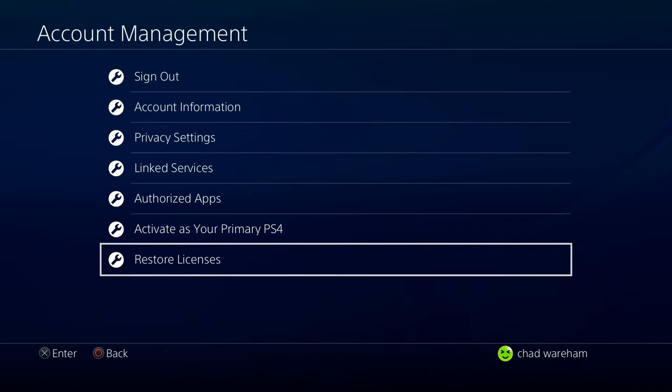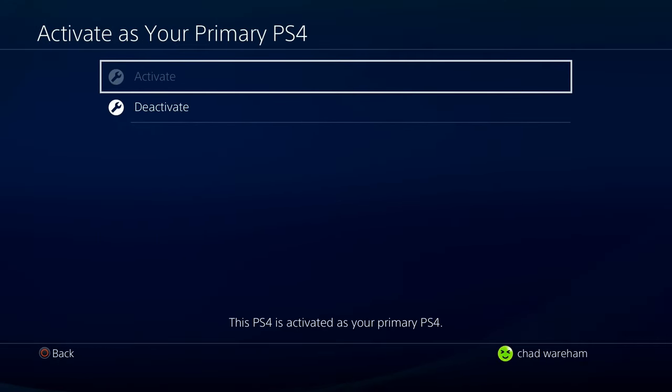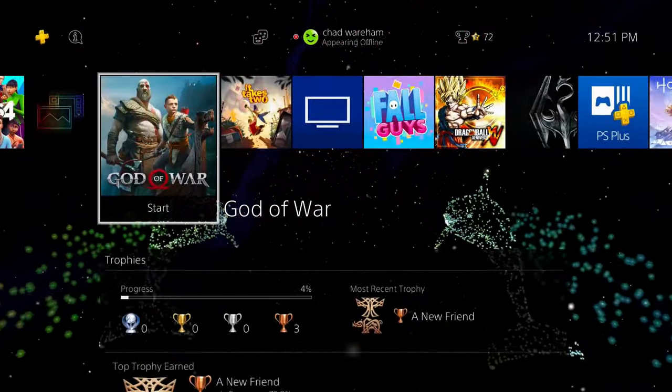Once you've done that, see if it fixes the issue. If it doesn't, the next thing I recommend you try is activating as your primary PS4. Make this account your primary PS4 and see if the locked symbol is removed from your game application.